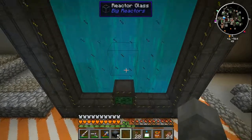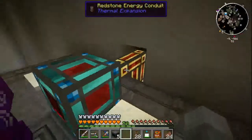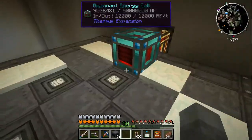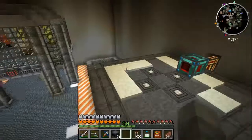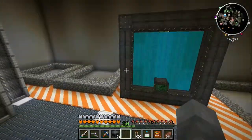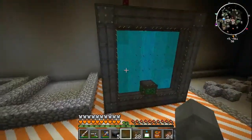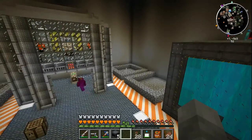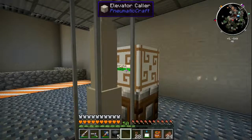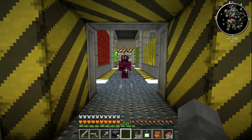You can look at efficiency - that's determined by the materials inside. Cryotheum is not bad; resonant ender is probably better but we'll use that one later. I need to build an automatic shutoff so when the energy cells are full the reactor turns off. I also need import and export buses so it pumps in yellorium as needed and extracts cyanite when full. We'll set that up between the next two episodes, build the other five reactors with different materials, then show them all off next episode. Thanks for watching!